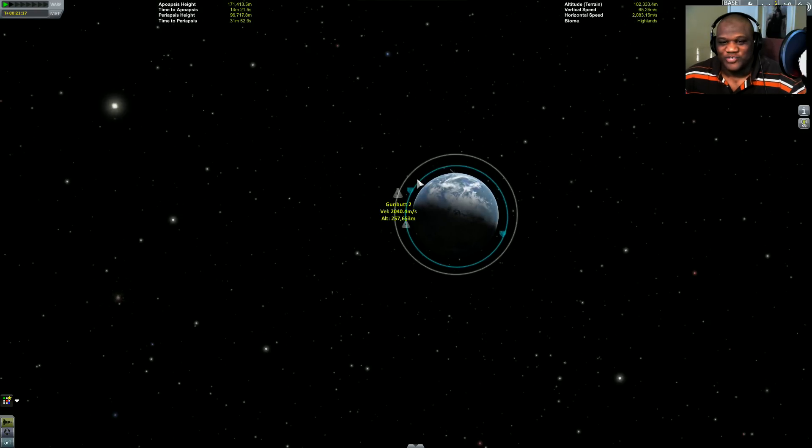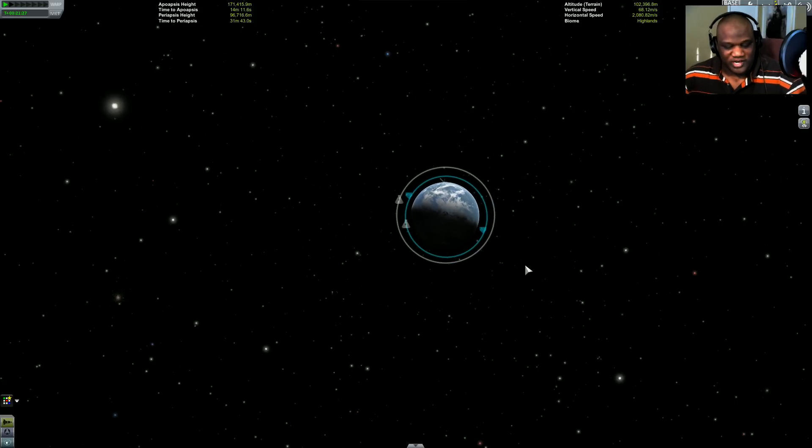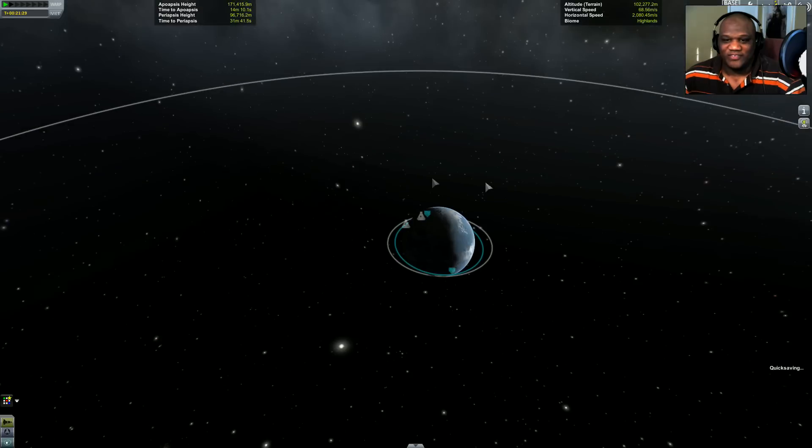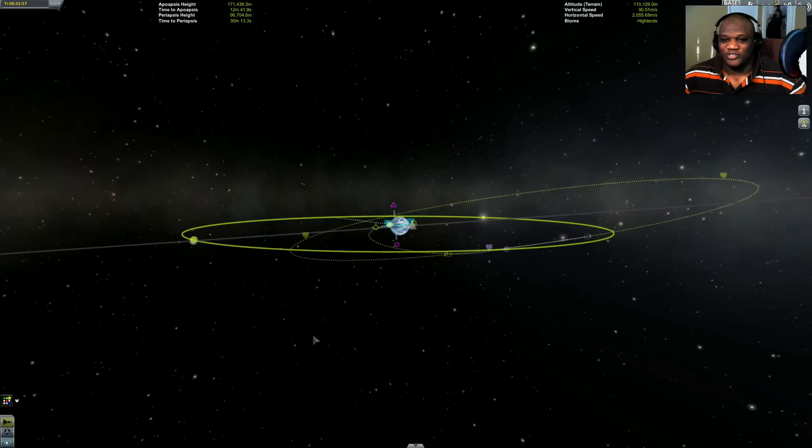I don't want to get too far out because that's where Gun Butt One is. But we are in a stable orbit here with Gun Butt Big Tex — 96 by 171. I'll give that a quick save — I'll take that. That could put me in a nice little orbit around the moon.